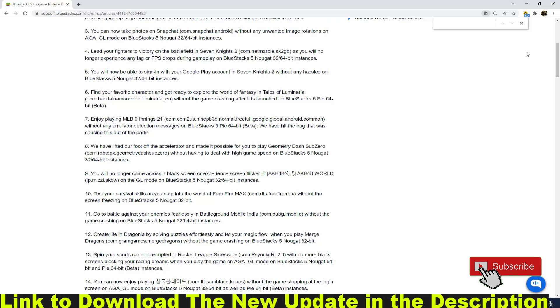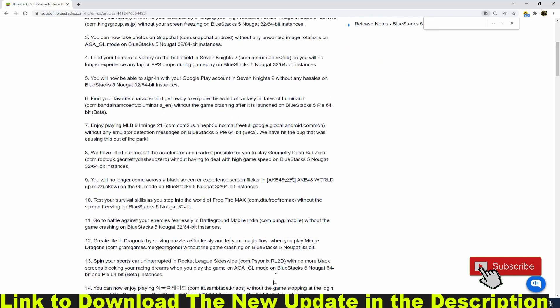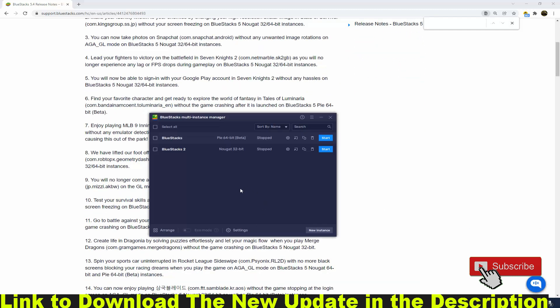For download of this version, please check the description below this video. And guys, be sure to use BlueStacks 32-bit — not Pi 64 — okay, just 32-bit.